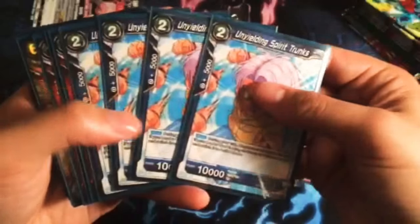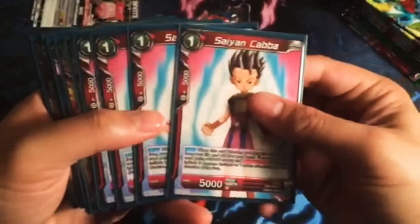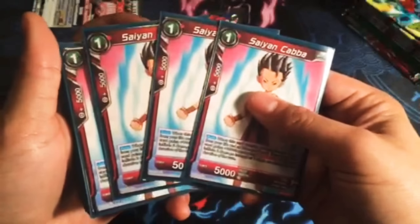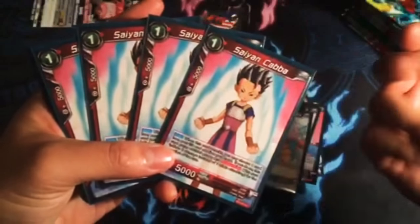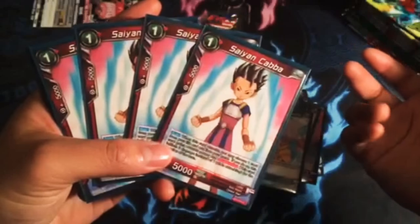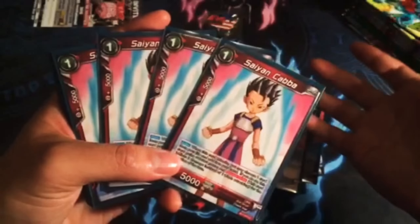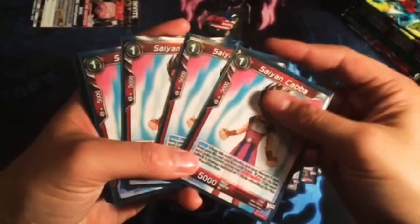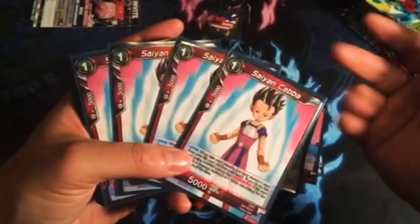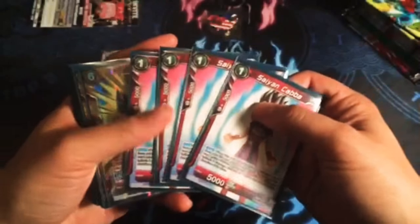Unyielding Spirit Trunks lets us untap any color of energy — really nice. Scion Kaba: we have 6 cards that allow us to awaken — the 2 Results of Training and the 4 Scion Kabas. If our opponent attacks us and puts us to 5 life, and then double strikes us to 3, we can just Scion Kaba — unless they have Mühübas, oh well.